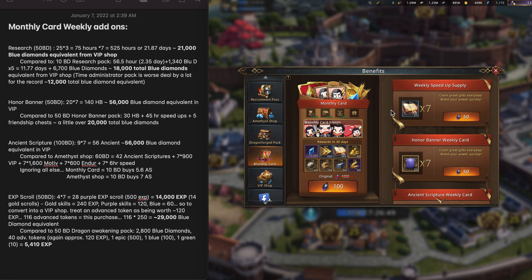The one I hope you all know not to get is this research one. Frankly, if you're a new account and you really need research speed-ups, as you can see from up here it is the best deal for purely getting research speed-ups — but you shouldn't be doing that. There are just so many better things to spend your Black Diamonds on. If you're at that stage in the game, go for the honor banners. I hope this was really helpful — I know there's a lot of information and a lot of math here, but I hope you guys learned a thing or two. Until next time, my name is Tyrion Lannister. I'll see you then.